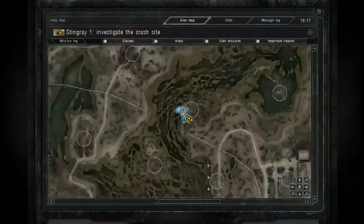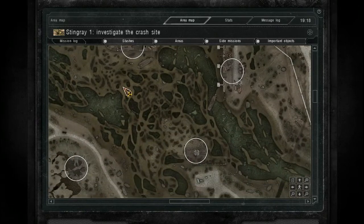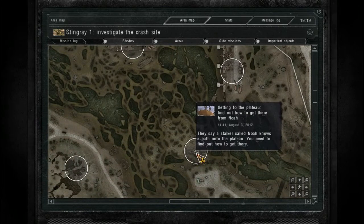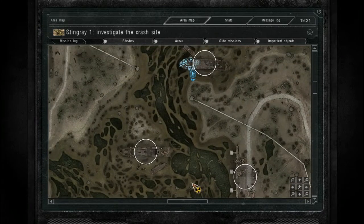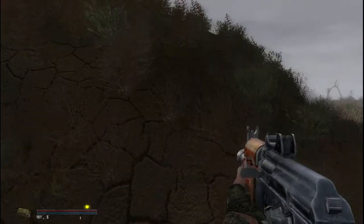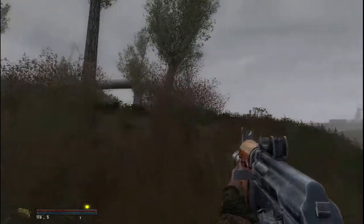I want to pay a visit to this old barge here. There's a guy named Noah who lives in here, and apparently he knows how to get to the plateau. So let's just head over there — we'll take this cautiously.